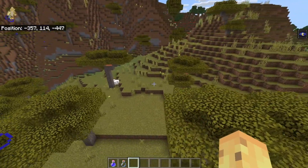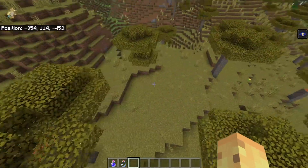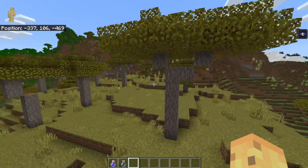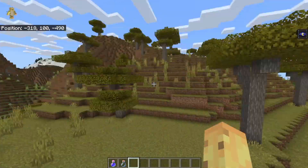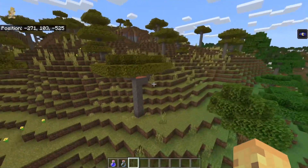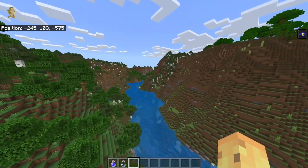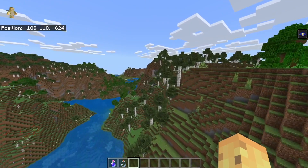Doesn't it look suspiciously similar to this tree right here? The little square pattern followed by the diamond pattern. And doesn't that look suspiciously similar to this tree right here? Even when we look underneath, it's clearly the same tree repeating. Yes, they can - they fixed many, many parts of the world gen engine, but they haven't fully changed trees. So you can get infinite repeating trees in a diagonal line.